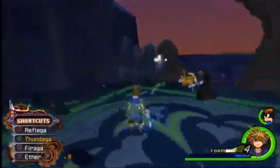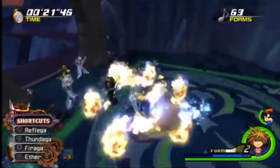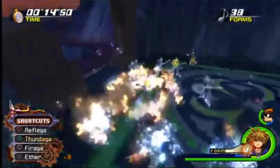You'll know the battle is almost over when Demyx comes back and creates 99 water clones — you only have 30 seconds to defeat them. Don't panic. This seems very stressful at first, but if you remember to use Wisdom Form and keep using ethers when you almost run out of magic, you should be fine.